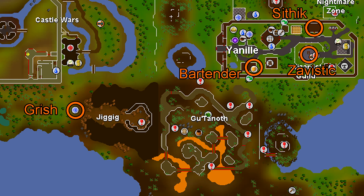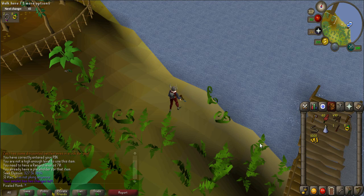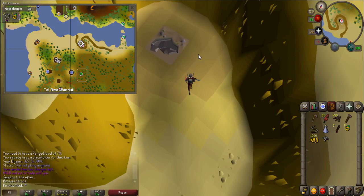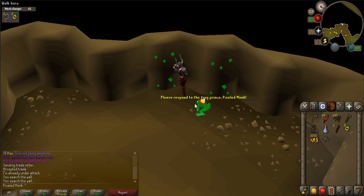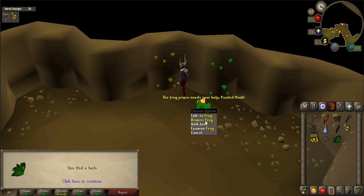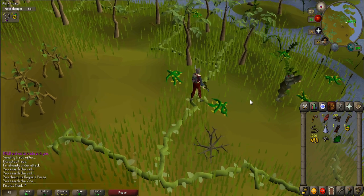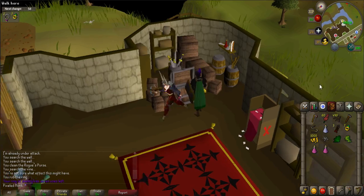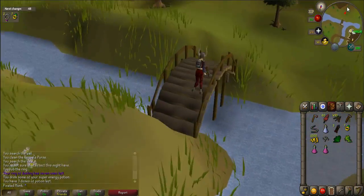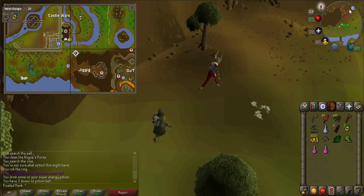There are some maps in the description below that will help you identify some of the key points of this quest — open them up to keep them handy. Before we start the quest, teleport to Karamja. Collect the rogue's purse by going into the cave located in northern Karamja and searching the walls of the cave with the green on it. Then walk southwest of Tai Bwo Wannai and search the marshy jungle vine to get snakeweed. You're going to need these for later.